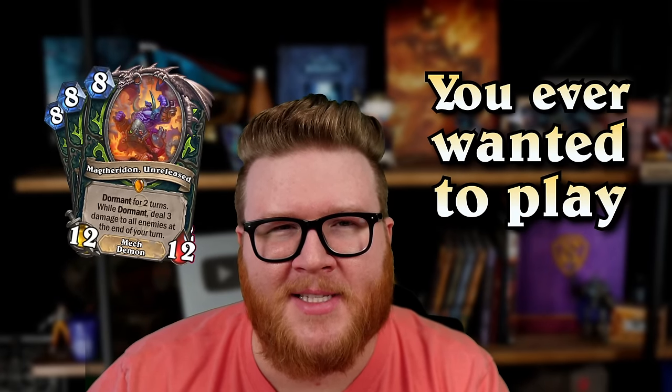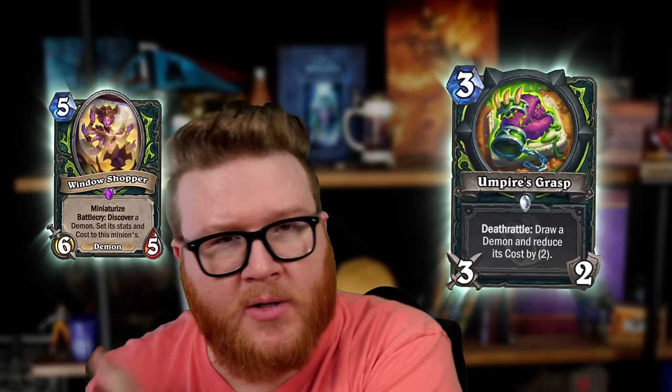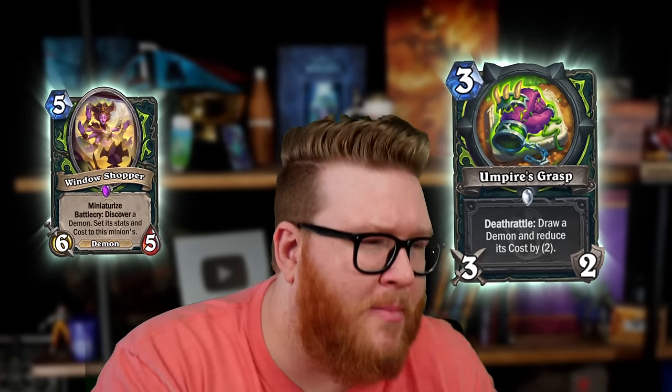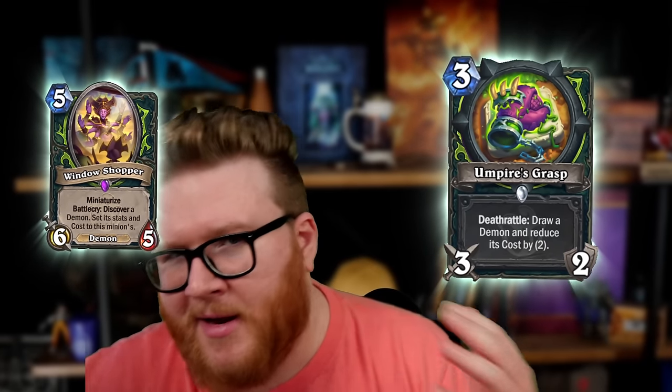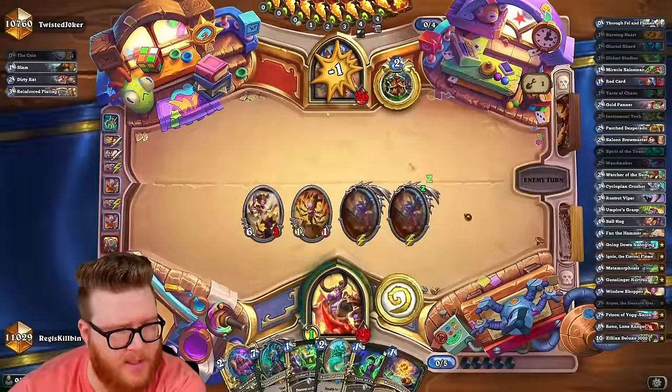Ever wanted to play like 27 Mag Theradons? Well this is the deck for you. Reno Demon Hunter is being touted by many as the next big thing in the wake of the recent nerfs. The Demon Hunter package with Umpire's Grasp and Window Shopper as a pair seem to be doing a ton of work. That discount from Umpire's Grasp rolling into the Window Shopper, playing that 6/5 for only three mana, and then getting a card that also costs only three mana — sometimes a big Mag Theradon — and then you get a one-mana mini version. It's just Mag Theradons for days, and when you combine that with the utility of a Reno deck like Gunslinger Curtis and of course Reno himself, this deck can definitely pack a punch and win games in a variety of ways through aggression, value, and sneakiness.